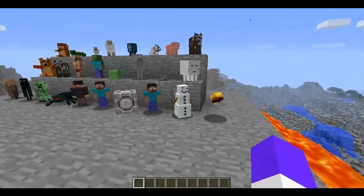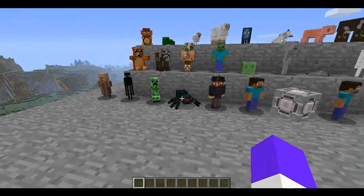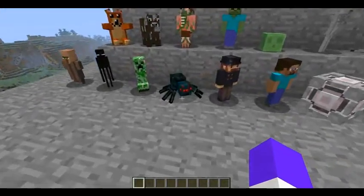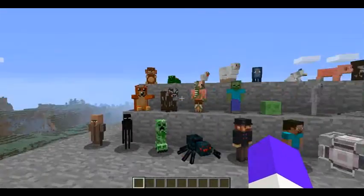These are the stuffed animals. As you can see, there's a whole bunch of them. We have pretty much all the in-game mobs. Spider's a little bit bluish, but nonetheless he looks cool. Creeper, Enderman, Villagers.